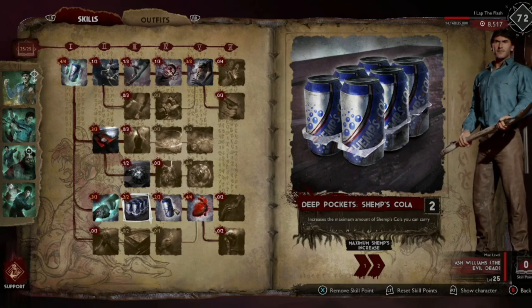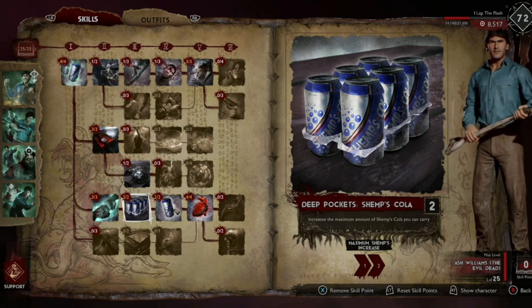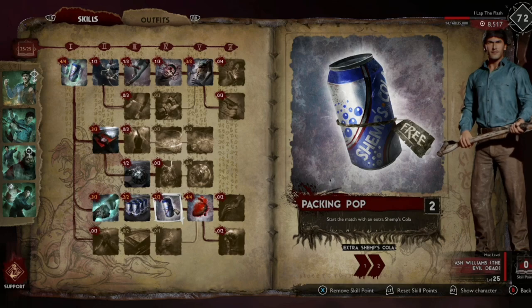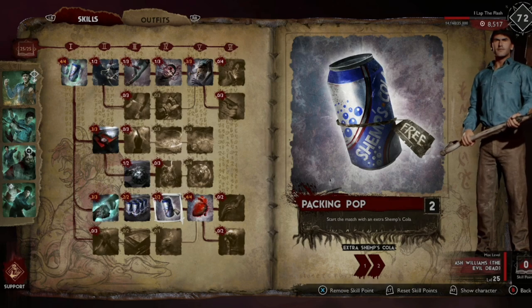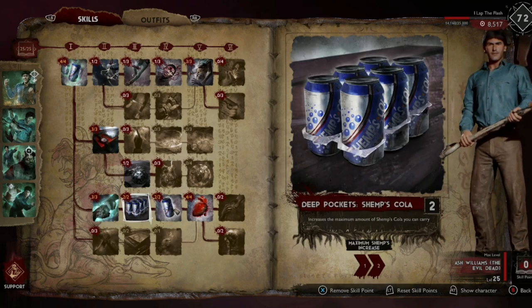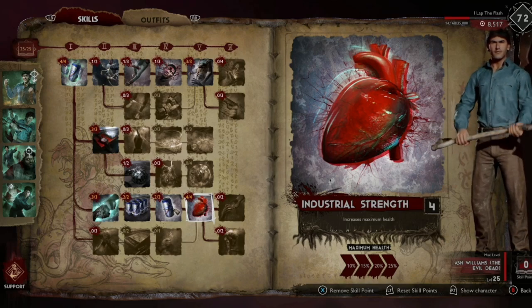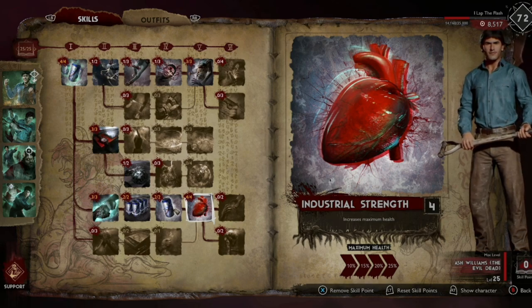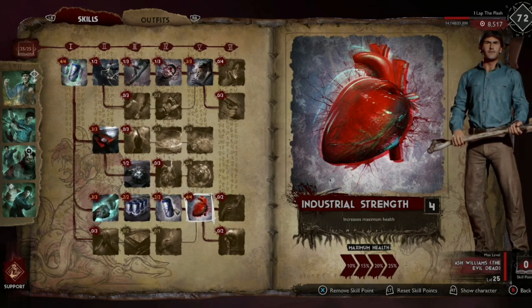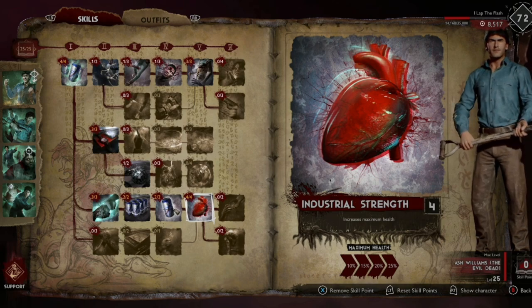You definitely need the extra items at the start — Ash doesn't start with as many as Cheryl. Take both the one that increases items at the start and the one that increases his maximum carry. Since there's nothing else to spend those four points on that benefits us more, we'll take the maximum health here.